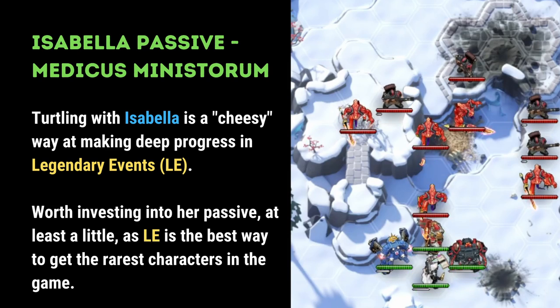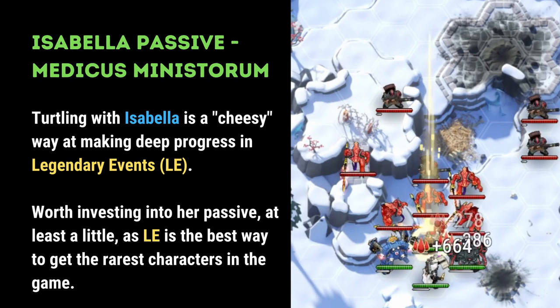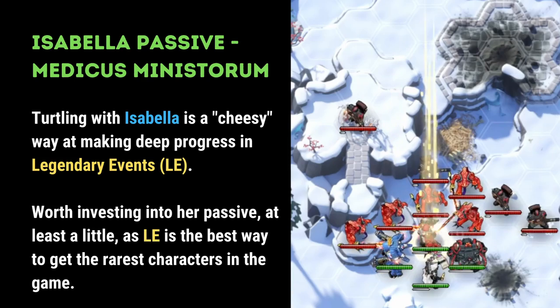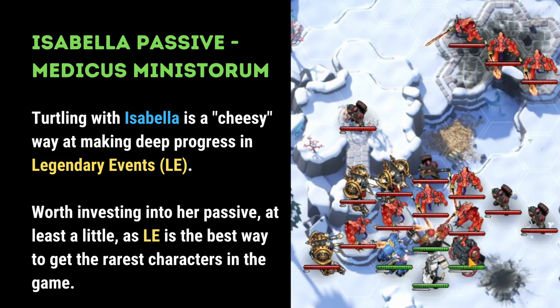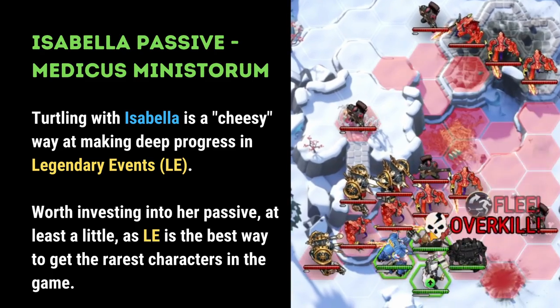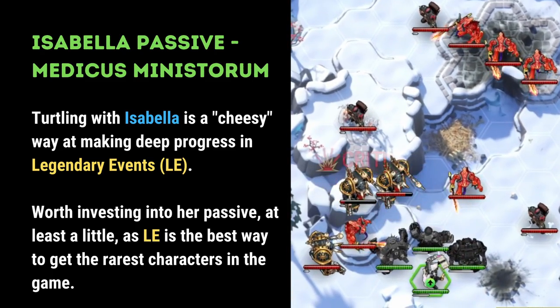Isabella's passive, Medicus Ministorum, is a nod to Isabella's usefulness in legendary events. A popular strategy using Isabella is to turtle her in one corner of the map, and then surround her with tankier allies so that her passive automatically heals them and you're able to grind through waves and waves of enemies.